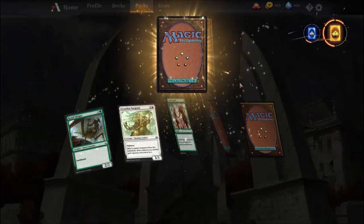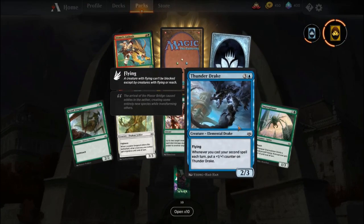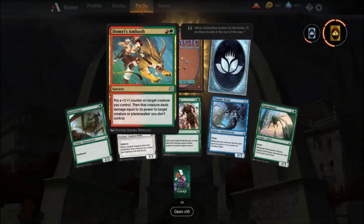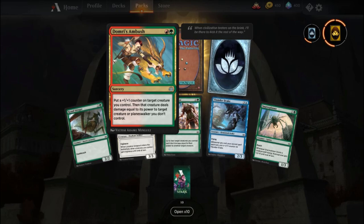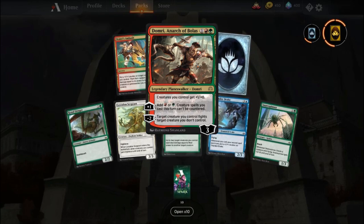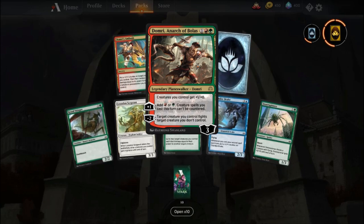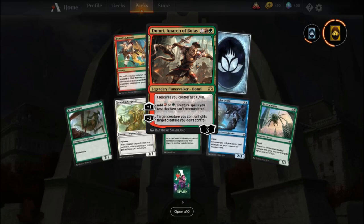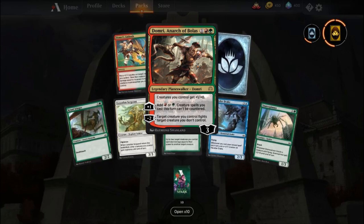Alright, this is going to be the last pack of the day, and then I'll save the rest for another episode. Thunderdrake again — that's a cool card, I really like the artwork. I might buy that in paper just for the artwork. Domri's Ambush — put a plus one plus one counter on target creature you control, and that creature deals damage equal to its power to target creature or planeswalker you don't control. Domri, Anarch of Bolas — let's go! We've got so many planeswalkers today. Creatures you control get plus one plus zero, and for plus one add mana to creature spells you cast this turn. I like that, especially in red — if you cast every Chandra's Phoenix or something against a control deck, that could be decent for making sure that spell doesn't get countered.